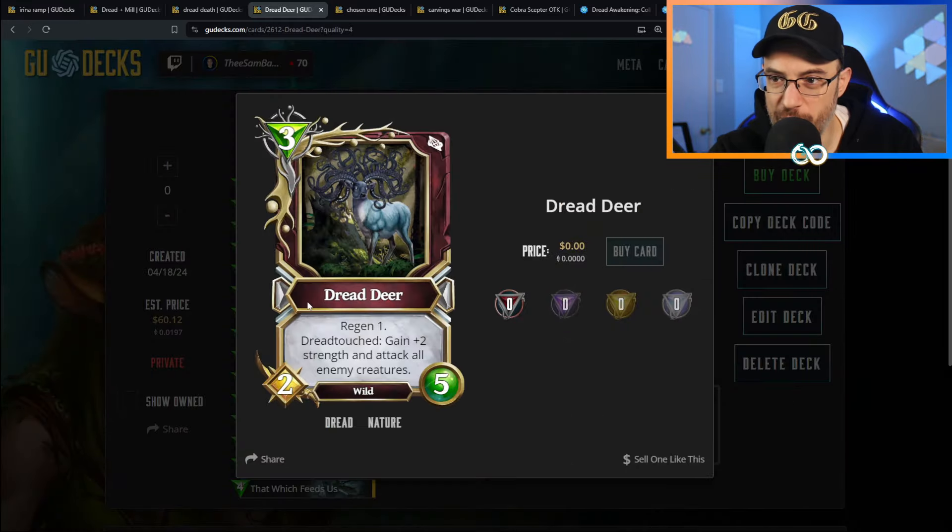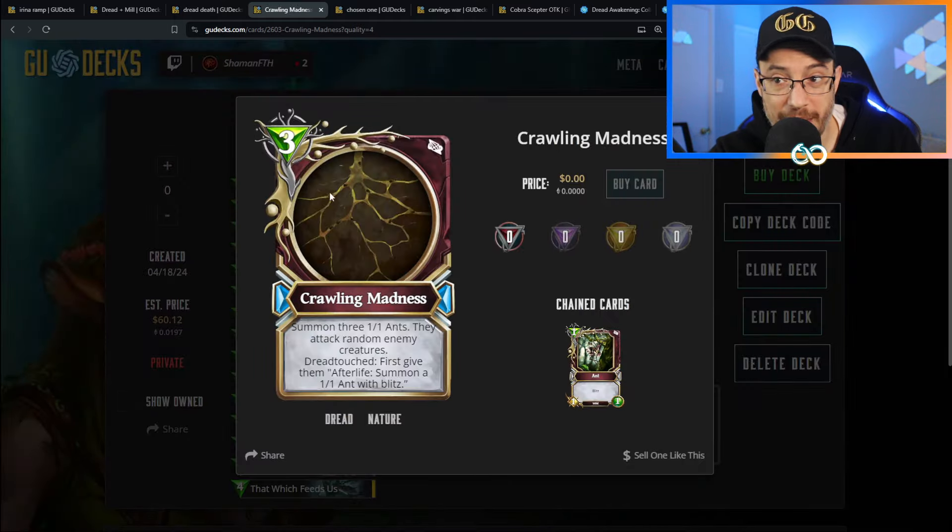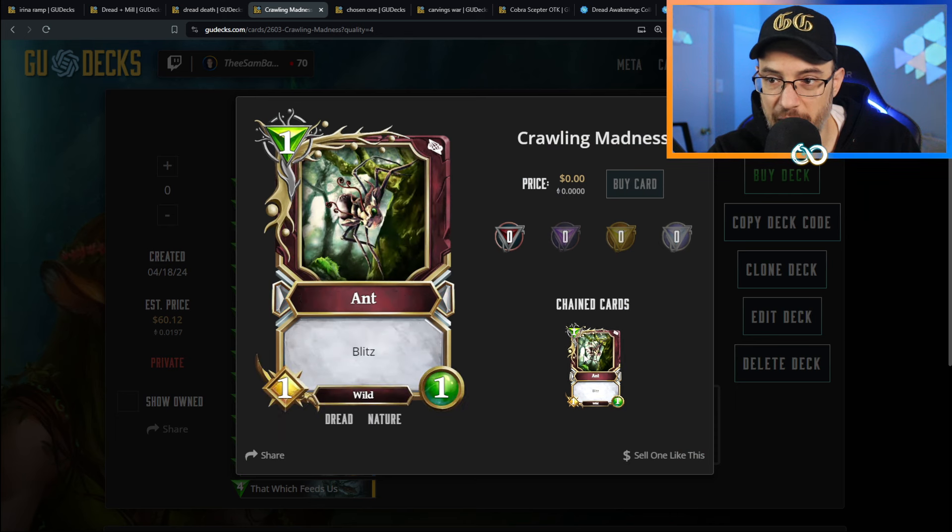We've also got new cards like Dread Deer, which has Regen 1, it's a 2/5, pretty insane. Dread Touch: gain plus two strength and attack all enemy creatures. This is a potential board wipe at three mana with Regen - it'd be a 4/5 or so if you sack a Badger and it just attacks all enemy creatures and then Regens. If it survives, awesome; if not, it's a three mana board wipe. We've got Crawling Madness, which is absolutely bonkers - you summon three 1/1 Ants and they attack random enemy creatures.